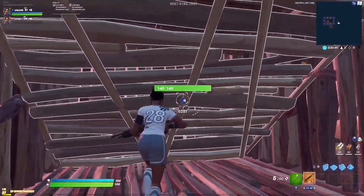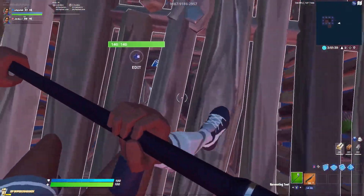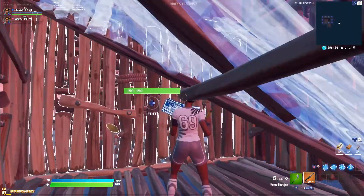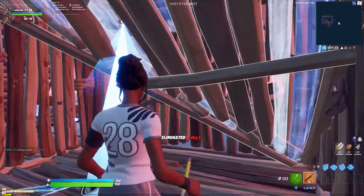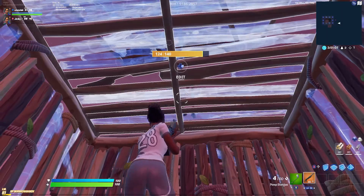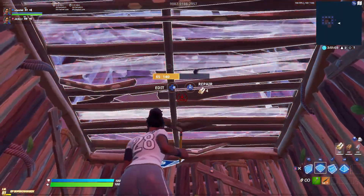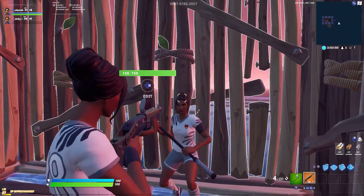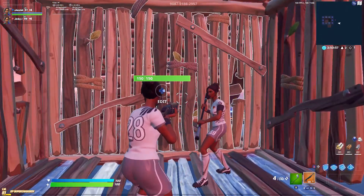It doesn't matter if this is your floor or not — have a stair, rotate like this, and if you hold back, it hacks down and phases in. That's a kill. So from the other person's perspective, you can be holding the stair and the wall, and they're in. Nice, free kill for me.